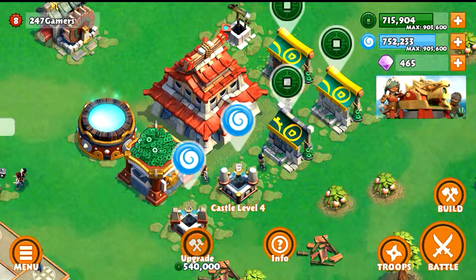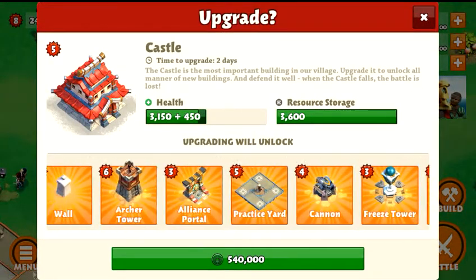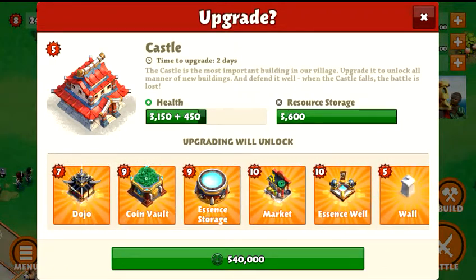Going to upgrade it now. As you can see, there is all the stuff you get when you actually upgrade this — very cool. You can see the resource stores is at 3600.